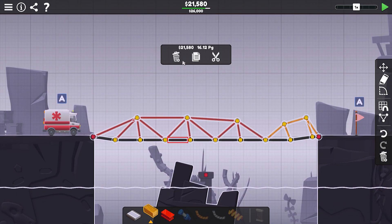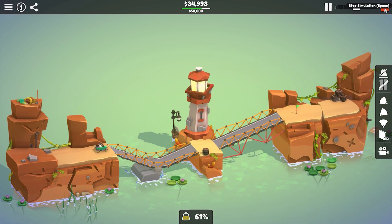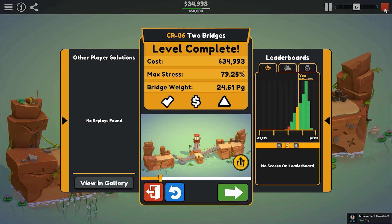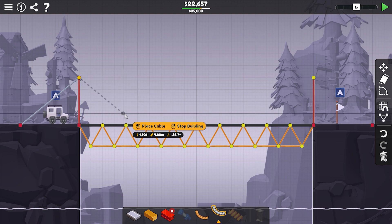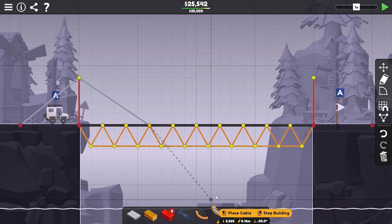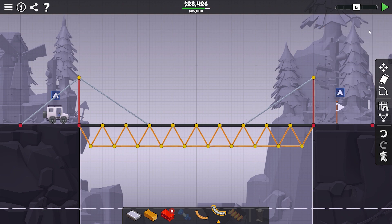Bridge construction also comes at a cost, and each level always suggests that you should work around a certain budget and availability of resources. This condition only applies to those who are extremely competitive and want to finish a certain level by spending the lowest amount of money and resources as possible. But if you're just a casual gamer who just wants to be a wannabe engineer and fiddle around, you can simply neglect this and just keep putting whatever you want until your bridge becomes stable and sturdy.